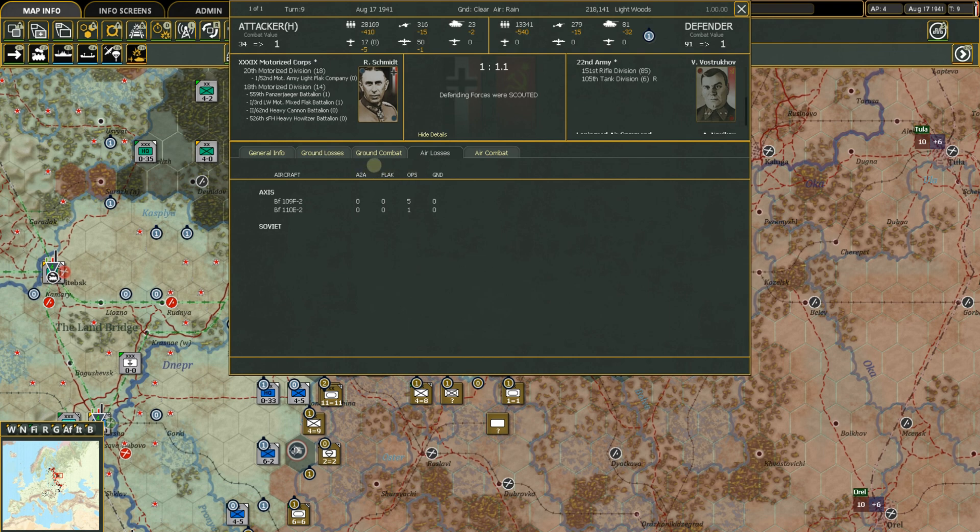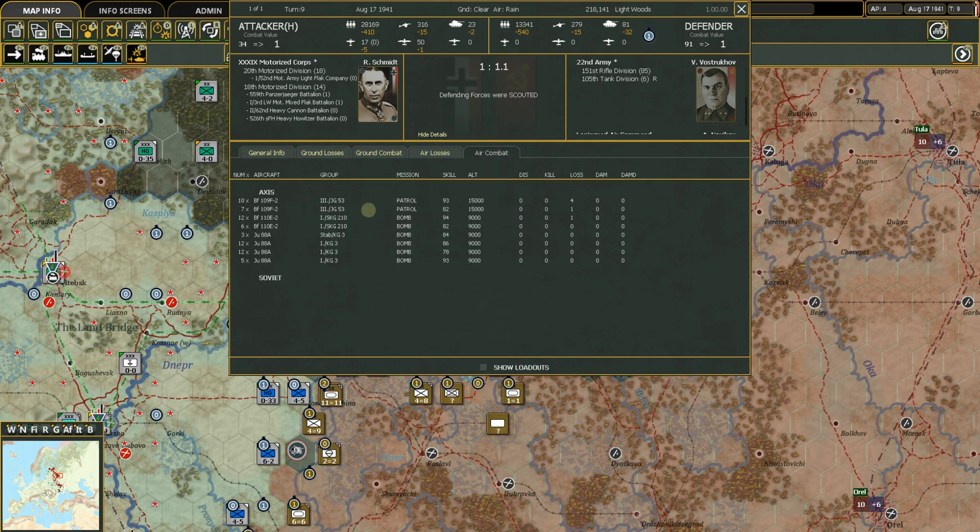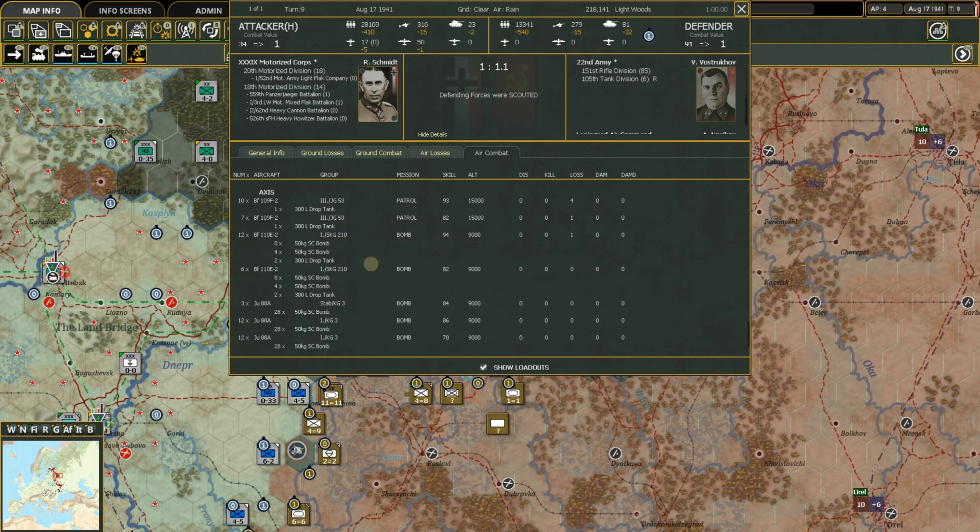For air losses, you can see exactly what was lost, broken down by cause: air-to-air, flak, operational, or on the ground. No Soviet flak or aircraft got to our planes here; our losses were all operational — possibly because we don't have enough support on our airfield, or the mission was far out in range. You can even see each plane's loadout and what each loaded item did during the battle. It's really quite incredible.